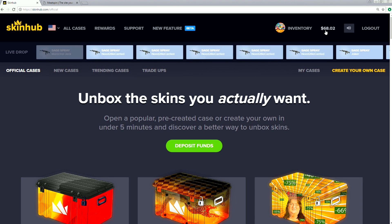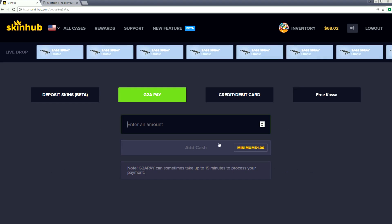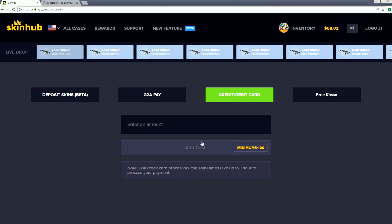As you can see in the top right corner of your screen, we only have 68 McChickens and we've got to make that number higher if we're gonna get some awesome skins today. You probably could do some awesome stuff with 68, but if we put more in we'll have a higher chance. So let's deposit some funds - I'm gonna do it via credit card.